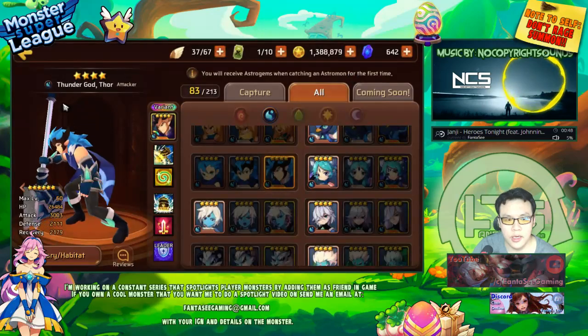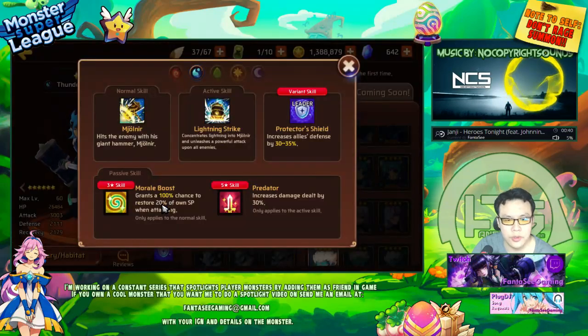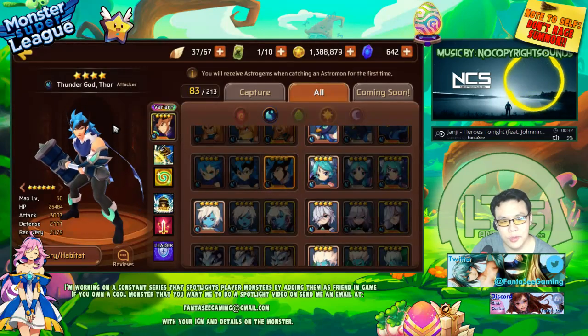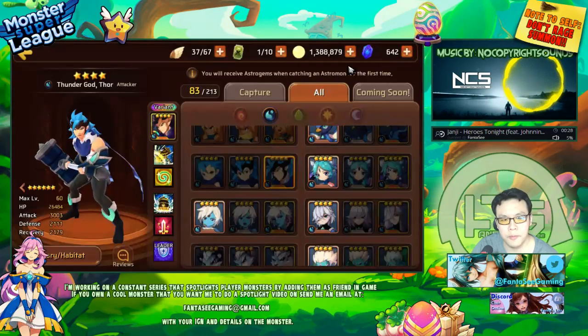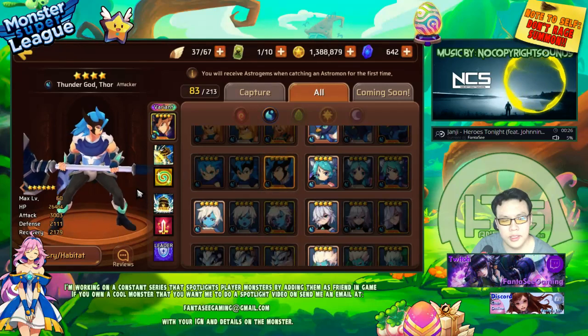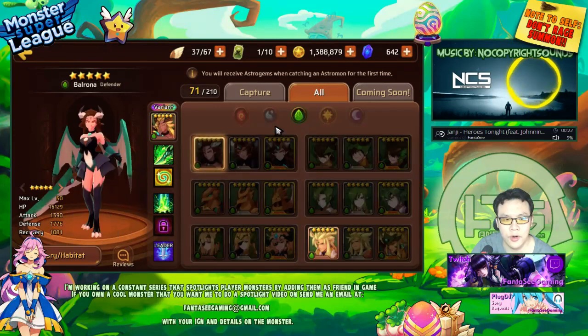This one is attacker type with 3k attack, which is pretty decent for a nat 4. His defense and HP are both super low — basically a glass cannon. He has morale boost and predator. I think you can just use him as a farmer, that's really all he's going to be used for.